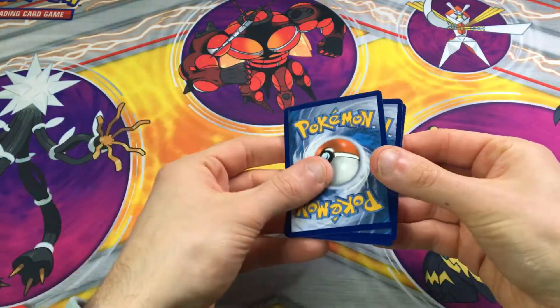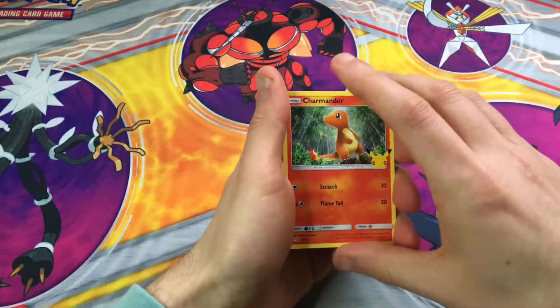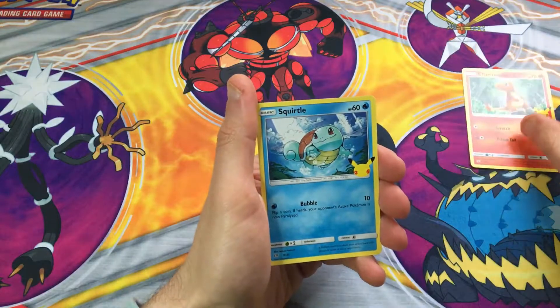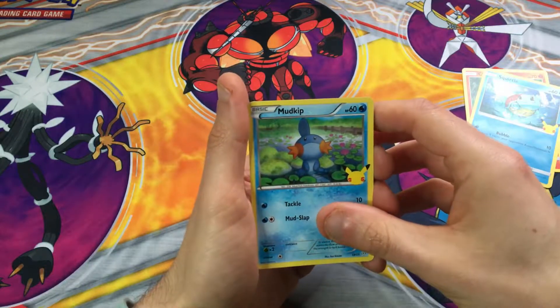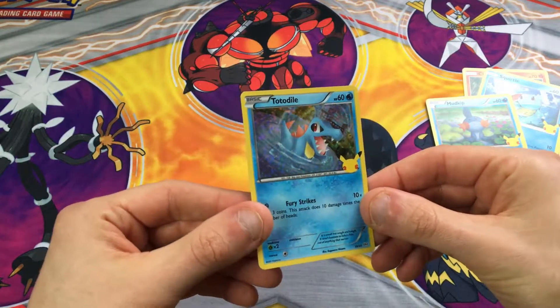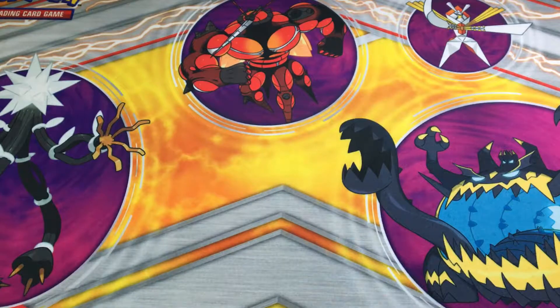So one from the back with a holo. Charmander, Squirtle — oh my god, Charmander and Squirtle in the same pack! Mudkip, don't have that one, that is awesome. And Totodile holo — beautiful. Great first pack, so straight on to the next one.